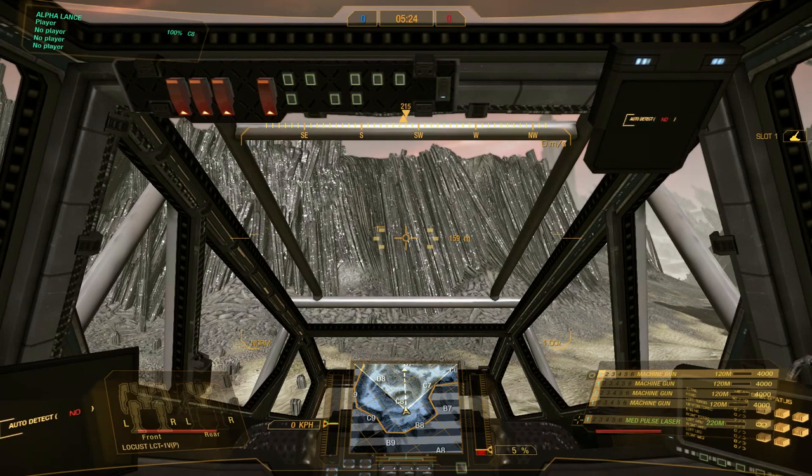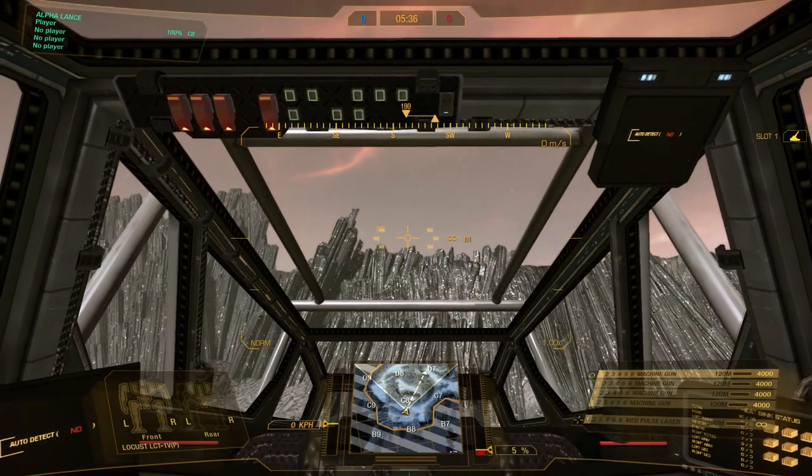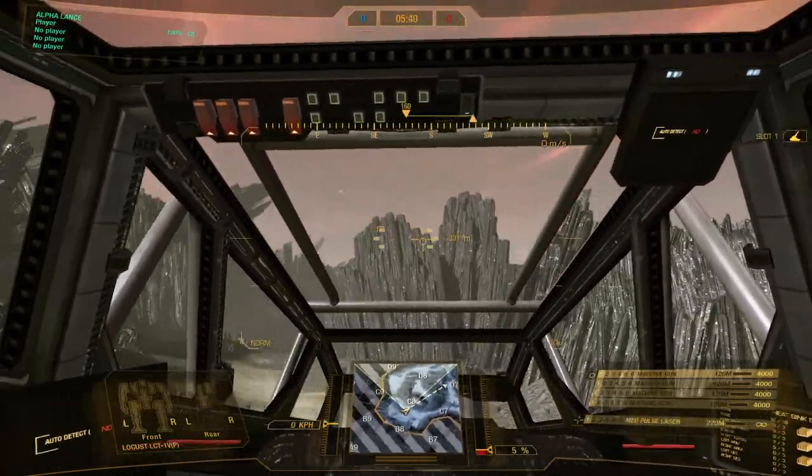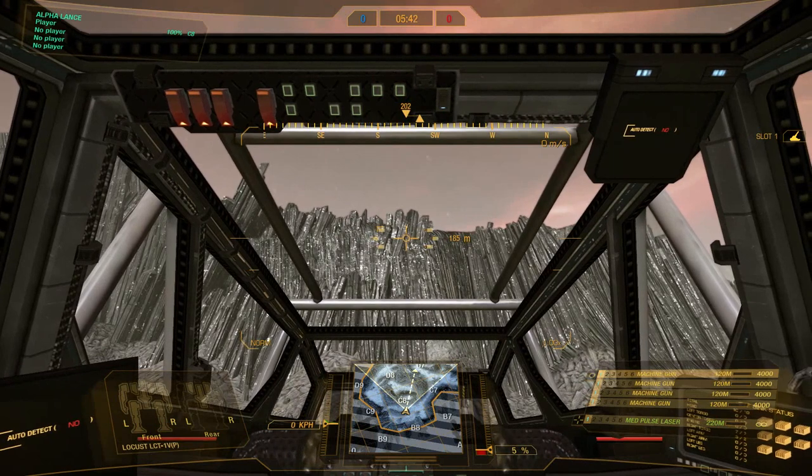First, let's start talking about the battle grid. If you notice in the center of my screen at the bottom, there is a grid of the map. I'm standing in the edge of C8 there, right up against B8, and if there were an enemy in front of me, let's say up on this ridge line, he'd probably still be in C8, but he may get out to D8 if he were far enough away. This is a great way to communicate with your team to let them know where you are, what you're seeing, and where what you're seeing is.